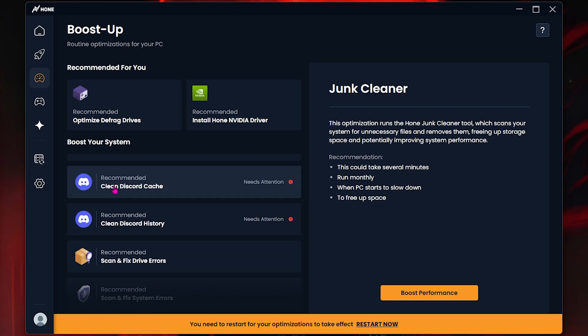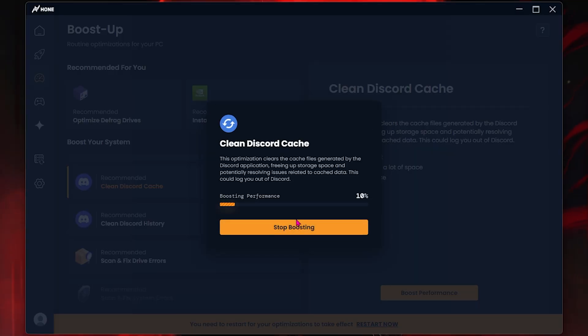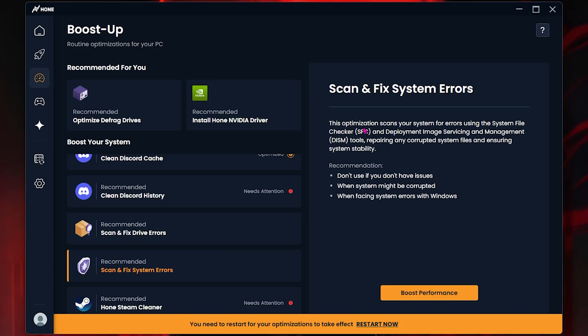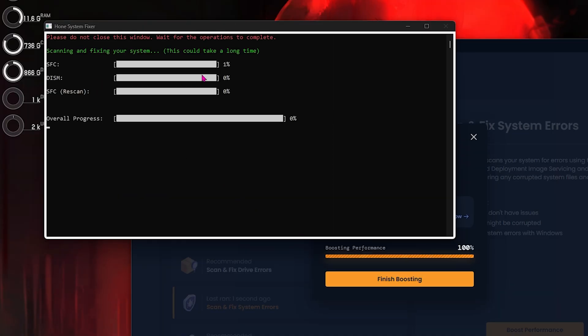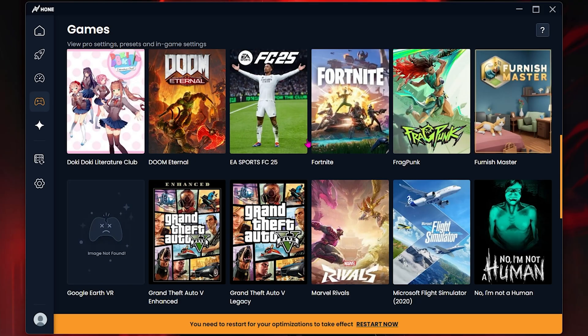For example, you can clean your Discord cache by simply clicking on it, selecting 'Boost Performance,' and it will automatically clean all the cache files from Discord. There is also a System Errors tool that runs SFC and DISM commands to check if your system has any errors or corrupted partitions and automatically fix them. Simply click 'Boost Performance,' select that option, and keep it running in the background as it will take a while.